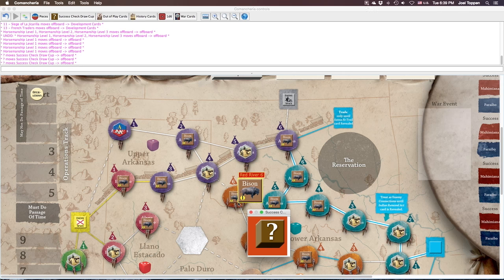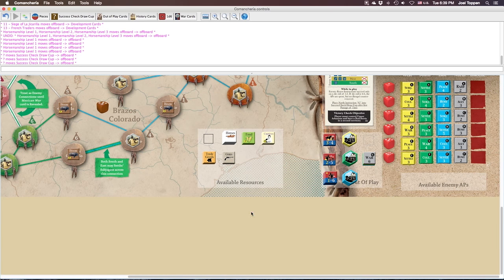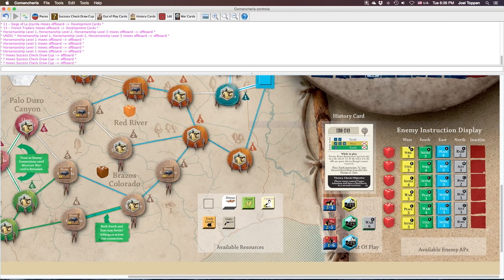Next, set up the enemy instruction display. There are four sets of instruction markers, color coded: yellow for west, green for south, blue for east, and gray for north. If you are colorblind, I was told this should not be an issue, but if it is, post something on Twitter, Facebook, or BoardGameGeek and we'll find a way to address it. Organize these according to color — yellow markers go in the yellow squares for west, and green markers go in the green column for south.